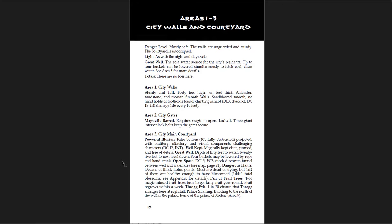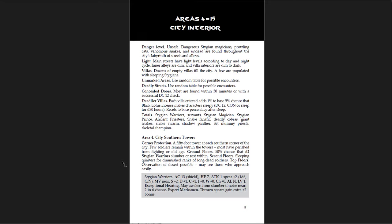It's Shadowdark so you get danger levels, light, and totals of foes. There are no foes outside — that's cool. You get the totals at the beginning of each section. But for the city interior it lists: Stygian warriors, servants, Stygian magician, Stygian prince, ancient priestess, snake fanatic, deadly cobras, giant snake, snake swarm, shadow panther, set mummy priest, and skeletal champion. I'm not sure that's really useful to include all of that. Maybe have numbers, or maybe have a level so you know at a glance which ones to use. Maybe have page numbers for the stat blocks. Something to justify the presentation of that total, because they're not all in one place. That's a lot of creatures and it doesn't really do much for me as a DM. This is a formatting issue.